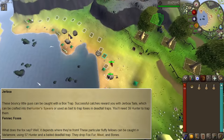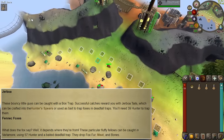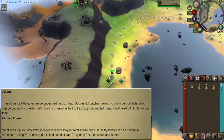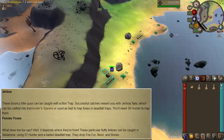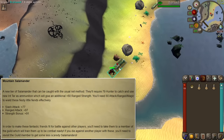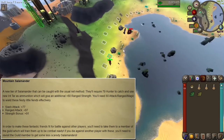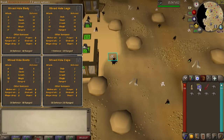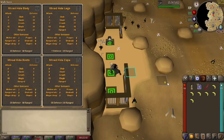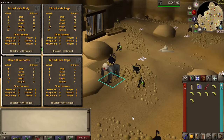Jerboas will require 39 hunter to catch, meaning they will not be part of the hunter rumors, and they will drop tails used to craft into hunter spears. Fennec foxes will be available at level 57 for fox fur, meat, and bones. Mountain salamanders will be available at level 79 hunter, but the catch is that you will only be able to use them against other players, and you will need a member of the hunter guild to train them so they can be combat ready. Finally, we will get mixed hide gear, which is a set of hybrid armor for both melee and ranged, requiring only level 50 defence and 60 ranged to equip, and it will go pretty well with the new hunter spear.